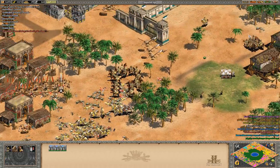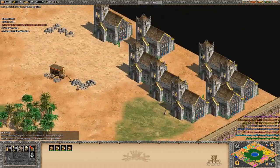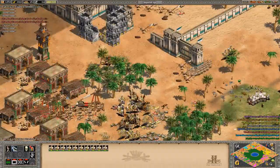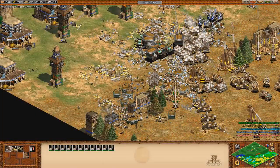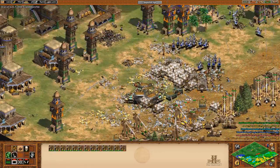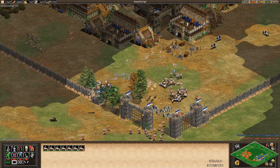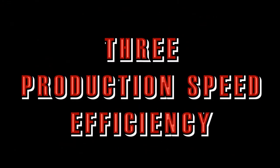Something interesting to remember is that as the population limit goes up, population efficiency becomes less important. For example, in a game where you have a population limit of 200, you might only be able to field an army of around 100 units, so you'll need to make sure to use each and every one of those slots effectively. On the other hand, in a 400 population game, it's going to take a lot longer to get to that point, and other types of efficiency might be more important. Now, one does hear a lot about both cost efficiency and population efficiency, but another type of efficiency you don't hear a lot about would be production speed efficiency.